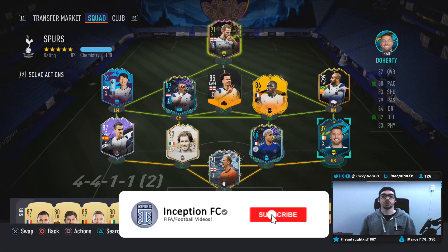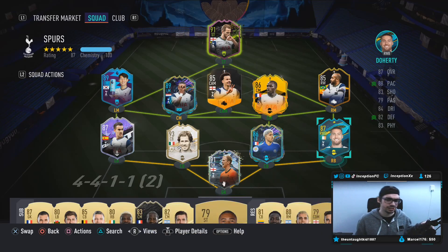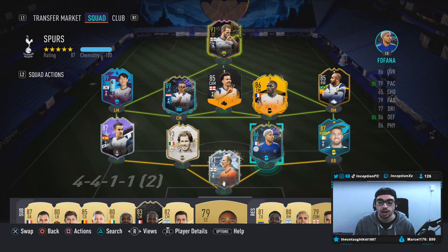Hey guys, what's going on? Inception here and welcome to another video. Ladies and gentlemen, today we have the new Player Moments Doherty card to review. They released this into the code earlier, but people weren't really aware if they were actually going to release this into the game. So now that it's 4 o'clock, they actually did. We're going to go ahead and review this card, and the team instructions and tactics I used for him will definitely be perfect to try him out.